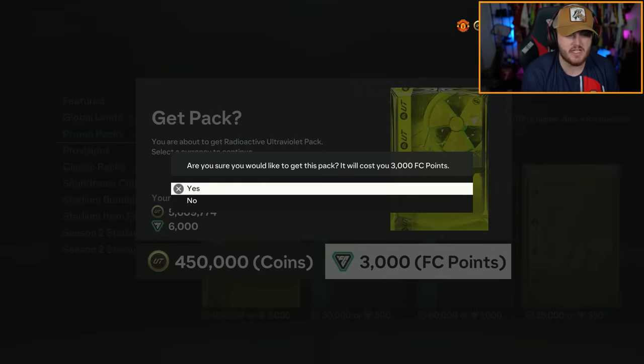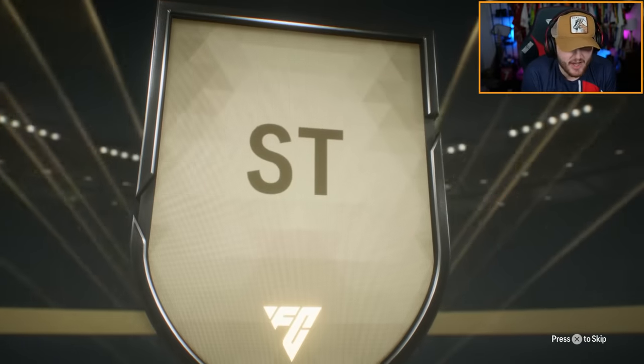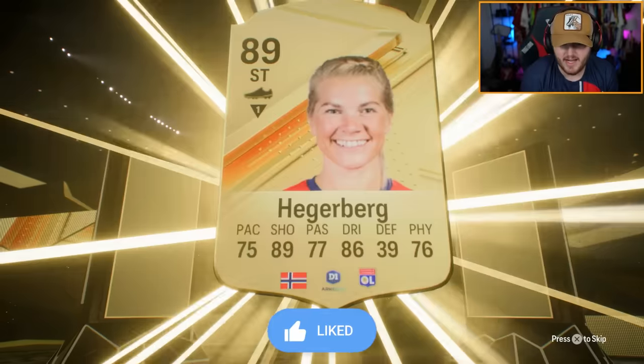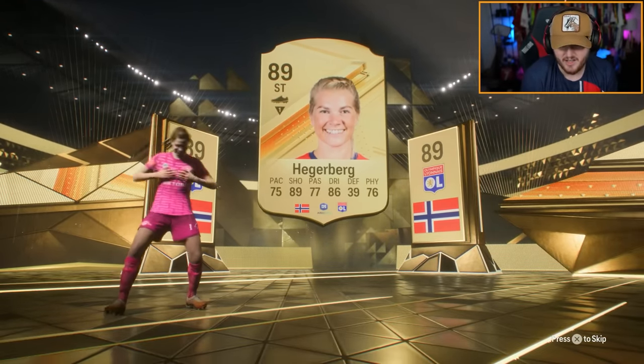Come on EA, sort us out please with a decent radioactive card. Come on, show me green. We don't get a green card — be Haaland at least. Hergerberg, double walkout, higher than 89, could be good, but no radioactive card is kind of crazy actually. I'm a bit disappointed.